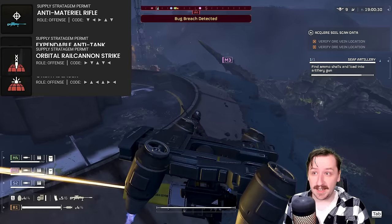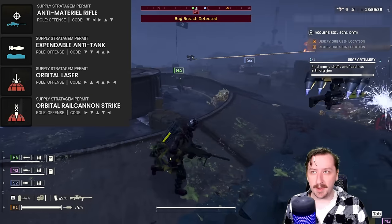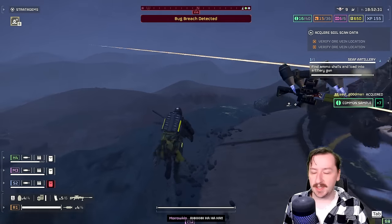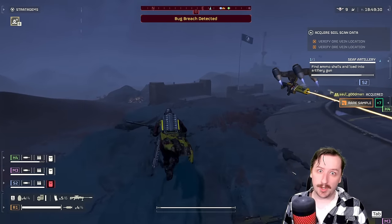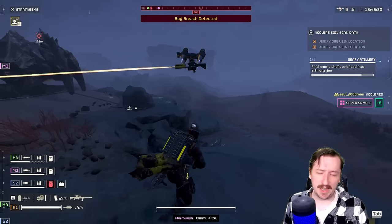The Orbital Rail Cannon is also pretty good for weakening Titans. All these pair really well with the Expendable Anti-Tank Rounds, because even if they don't kill the Titan, it usually doesn't matter since I have an EAT or two to fire at it and finish it off. You can also one-shot Chargers with any of these.